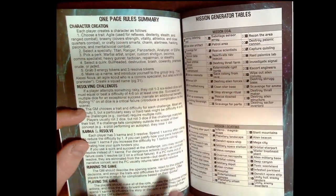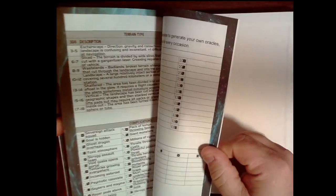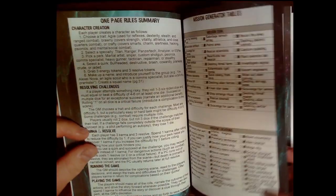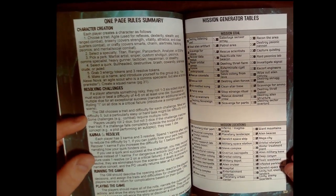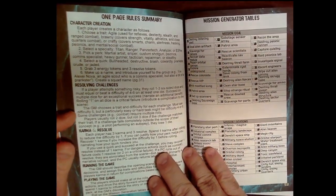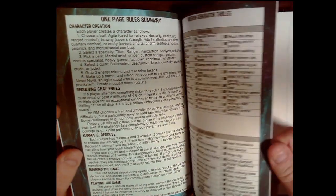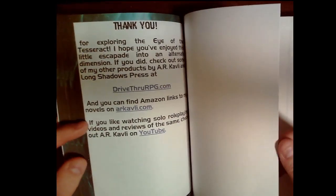At the very end of what is essentially a 54-page product, I put a one-page rule summary and mission generator tables conveniently in one place so you don't have to flip back — the four tables you'll use most. There's also a quick character creation page so you can run the whole game off of it, plus a couple of blank templates. In a couple of spots I forgot to change 'Karma' to 'Energy,' but it works the same.